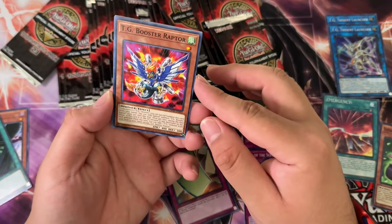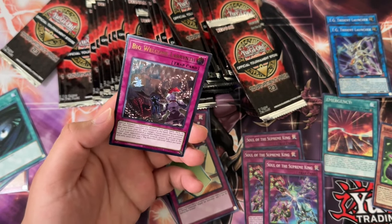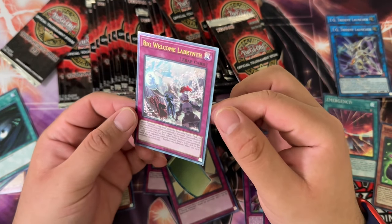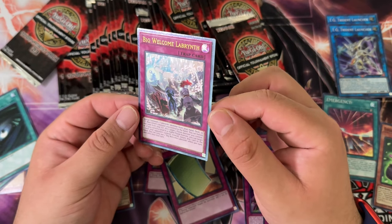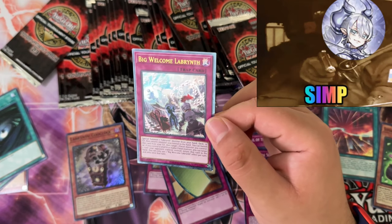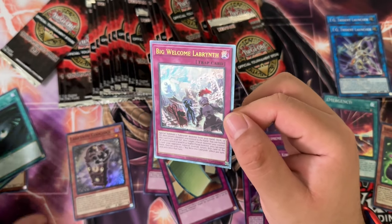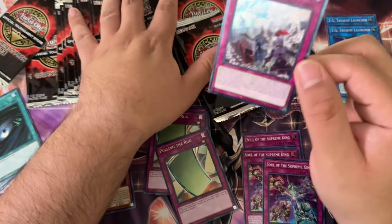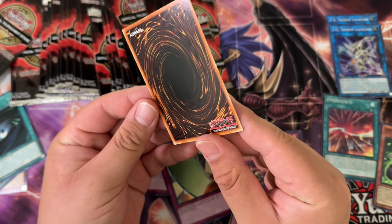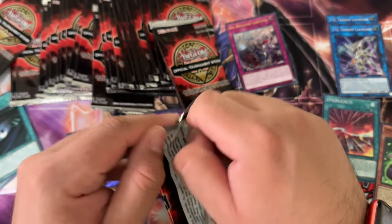TG Booster Raptor, Dark Hole — nice. That's right, it's okay because of Labyrinth — the Labyrinth cards. The Labyrinth gang is definitely a crazy bunch. Off the top of my head it's probably worth about 20 bucks, but maybe it'll do something in the future. Our first ultra — not bad, and not bad on the back either, which is unusual because usually they're not that great.